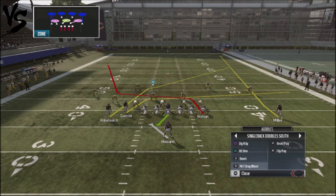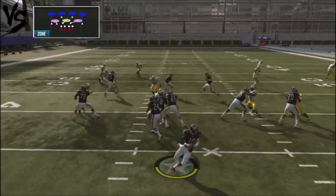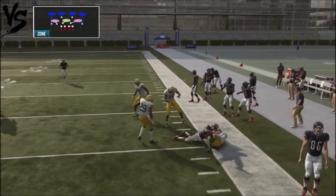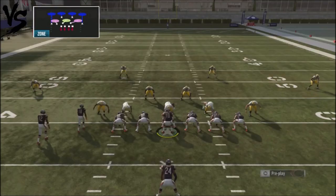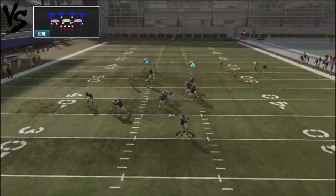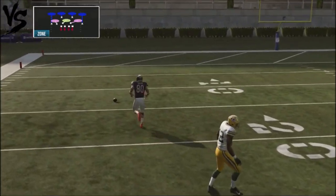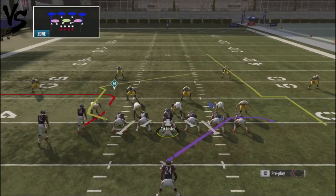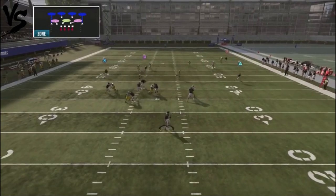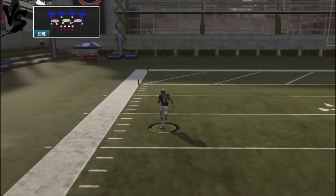Cover four against the play action wide drag wheel — we're going to drag up Gabriel. That's going to be one of our fast hot reads. Nobody's around him, and I'm able to pick up an easy first down underneath. Another matching principle is going to be the tight end route. Right there, just a missed pass, but you can see how wide open he was. Wide open — this is a one-play touchdown against cover four.